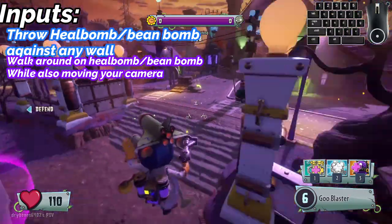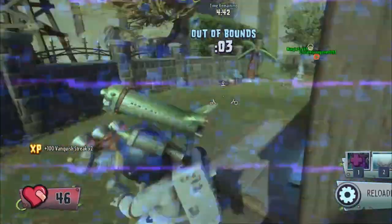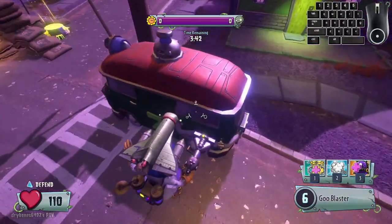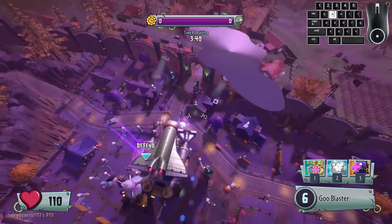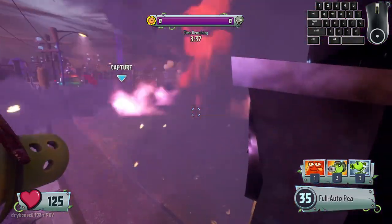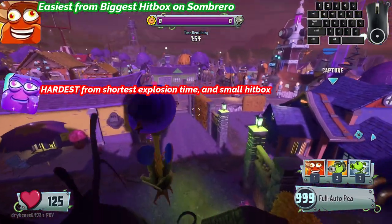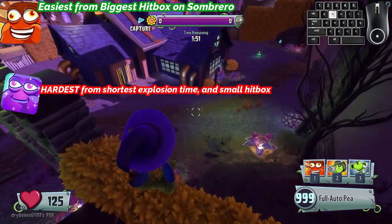Where you teleport to is sadly random, so sometimes you would teleport like this, or sometimes you would teleport like this. Some other side notes to take note of: for a peashooter, this works on every beam bomb, but works best with a sombrero beam bomb by stepping on top of the sombrero.